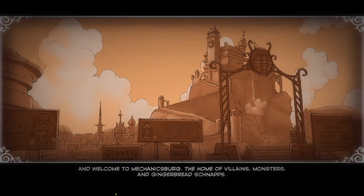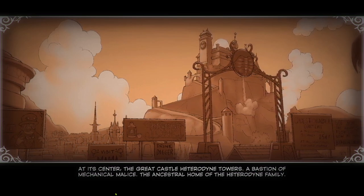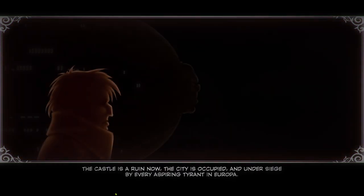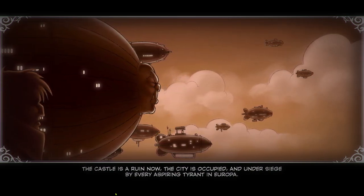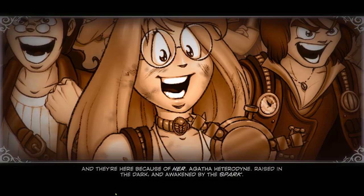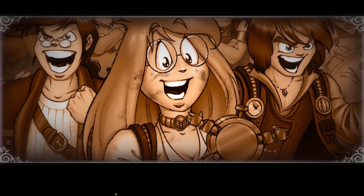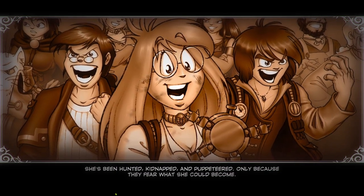Welcome to Mechanicsburg, the home of villains, monsters, and gingerbread schnapps. At the center, the great castle with its dying towers — a bastion of mechanical malice. The castle is a ruin now. The city is occupied and under siege by every aspiring tyrant in Europa. And they're here because of her — Agatha Heterodyne, raised in the dark and awakened by... something. She's been hunted, kidnapped, and puppeteered, only because they fear what she could become.